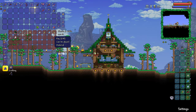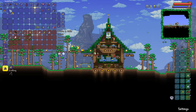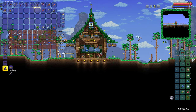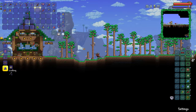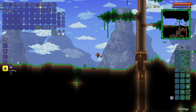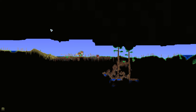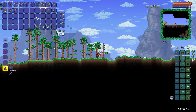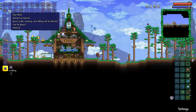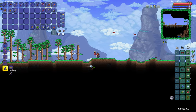So what I'm thinking we do is we grab ourselves a whole bunch of basic building resources, get the NPC hotel built, and then we can start on some epic builds. Because honestly, it's not just planter boxes you can buy from the dryad — you can buy a whole bunch of leaf walls, for example. We've got hay blocks, and we have the ability to get more hay blocks. Wood and thatch — that'll look pretty cool. In the last couple of episodes, we gained access to the living wood one.